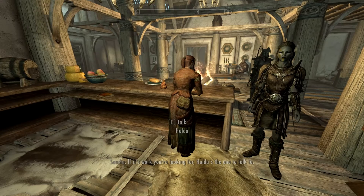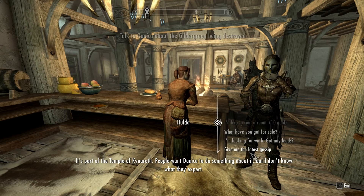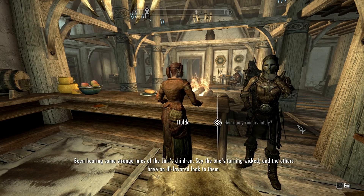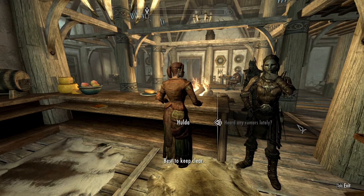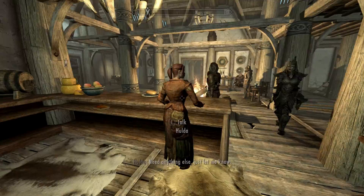Let's talk to Huldra and see if she has any rumors or gossip. After a couple of tries we get the right rumor: she's been hearing some strange tales of the Jarl's children — says one's turning wicked and the others have an ill-favored look. Best to keep clear. Let's select that quest: Ask about Balgruuf's strange children.